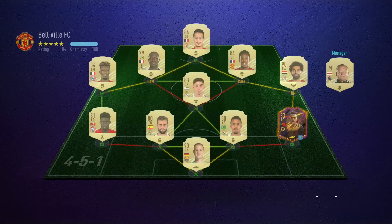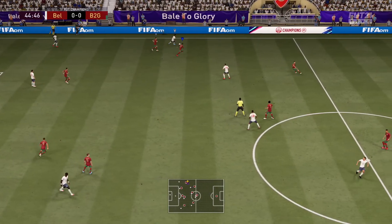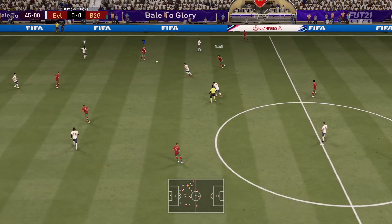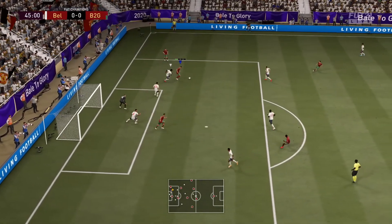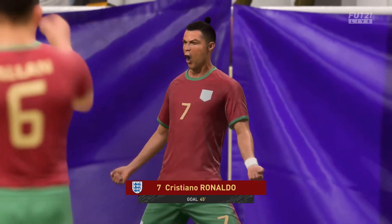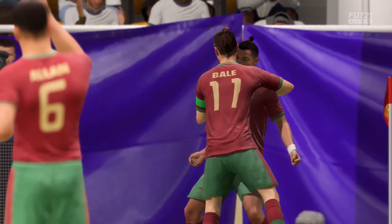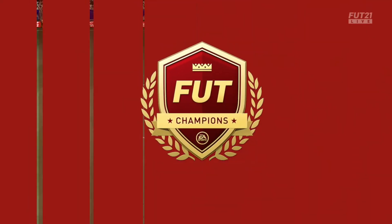Alright, now we're going into the gameplay. This is going to be the first Weekend League game. The opponent has Ben Yedder, Sissoko, Marshall, Salah, Coleman, Alphonso Davies, Nacho, Militão, Valverde, Ter Stegen — a really nice team. It's going to be a short highlight because the video is already long. The first goal comes in at the 45th minute. As you can see, the skill with Ronaldo — Ronaldo heads it in. He's amazing with heading accuracy.